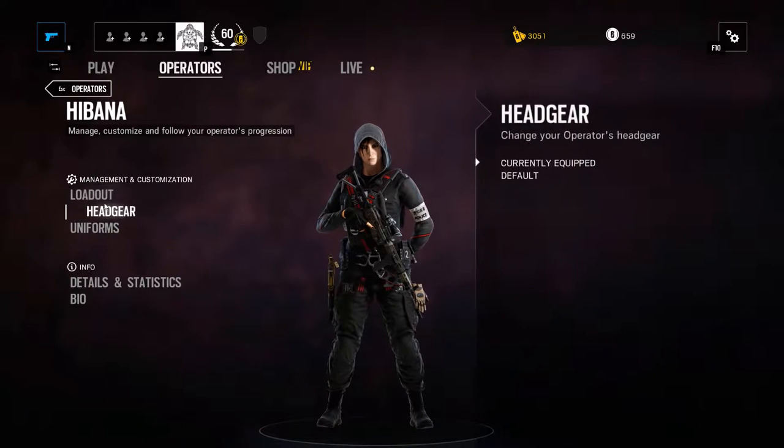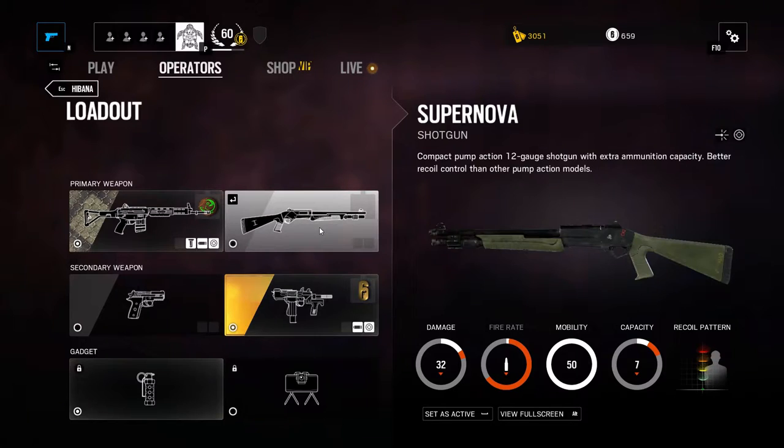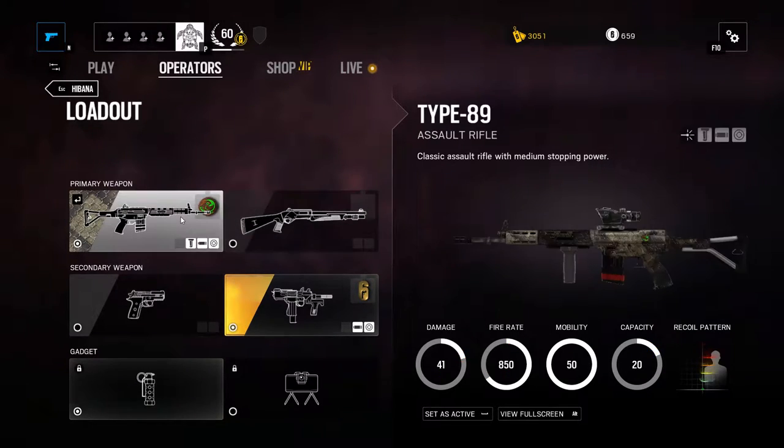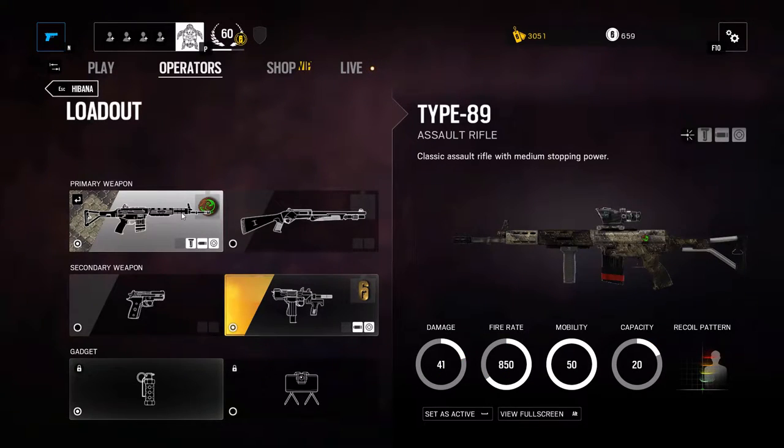Let's take a quick look at her loadout. She has the primary of a Type 89 Assault Rifle and the Supernova Shotgun. Both weapons are very, very good — personally I use the Assault Rifle but the Supernova is just as good, if not better obviously in close range scenarios. Attachment-wise, whatever you want on the weapon; I'm not going to go into the nitty gritty, it's completely down to your personal opinion.